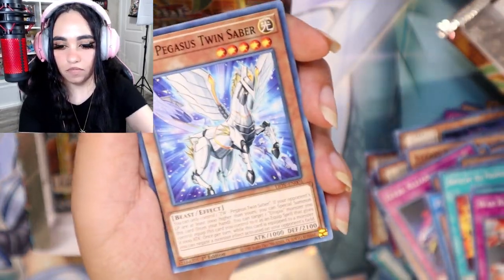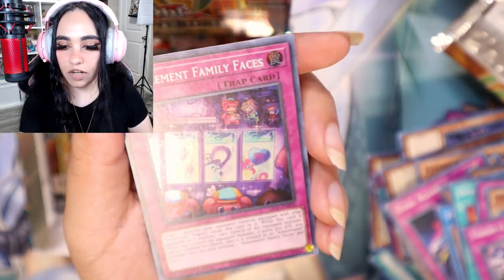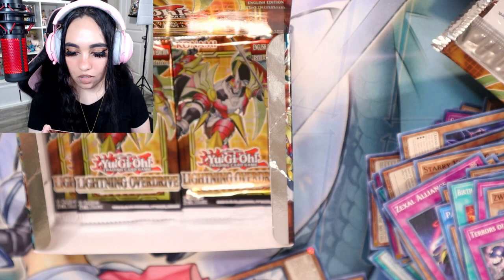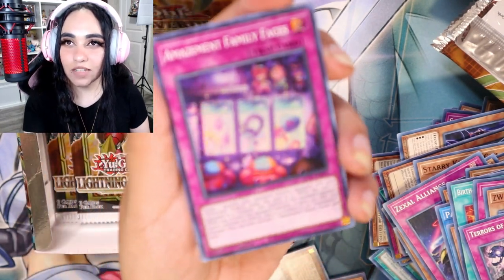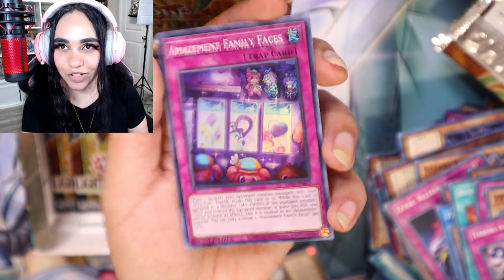I know how to speak Spanish, I swear. Our super rare is Amazement Family Faces — what is this? For a second I thought this was like a slot machine. Is this teddy bear gambling? What is this?!